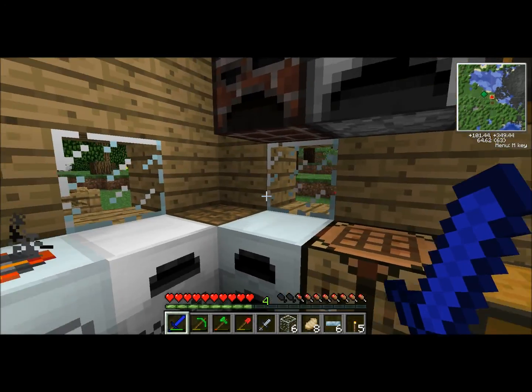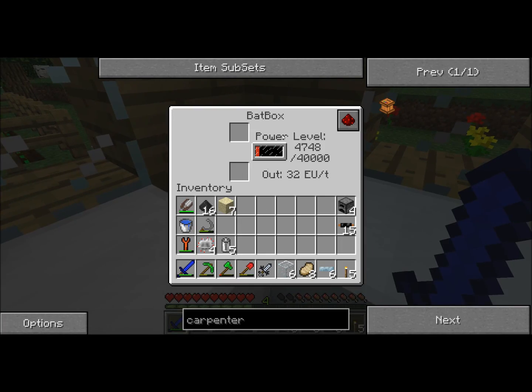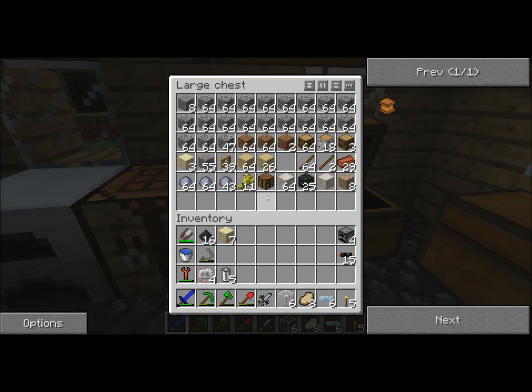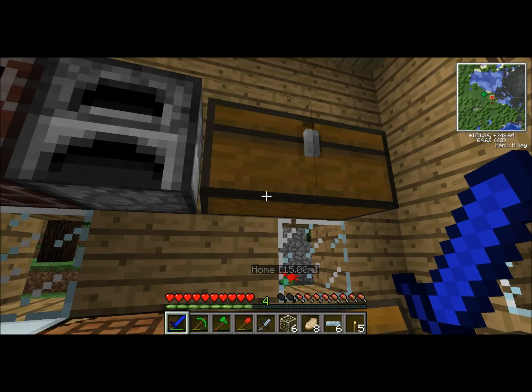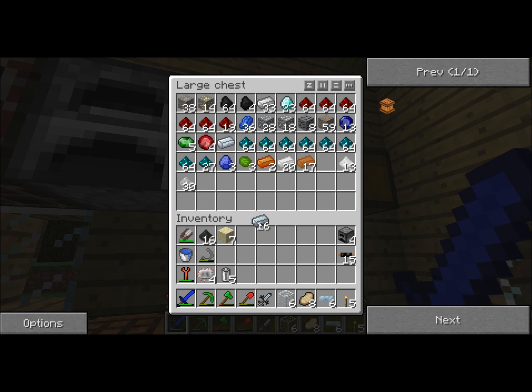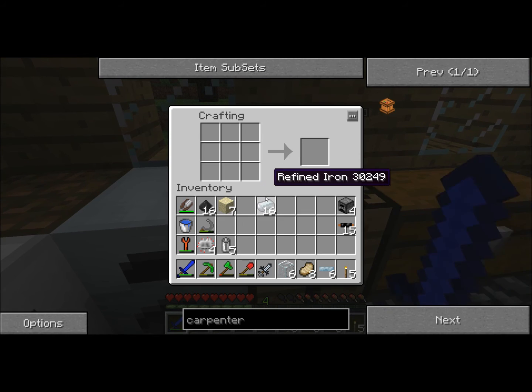The first thing I want to do is get some passive energy going to this bat box. To do that, I'm going to make two IndustrialCraft solar panels. I have most of the materials on me — all I'm missing is the refined iron. I'm going to make two of them.